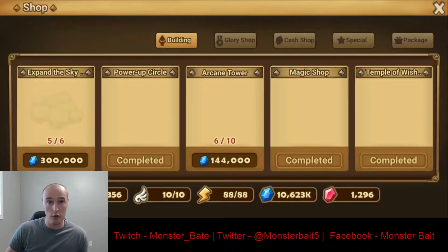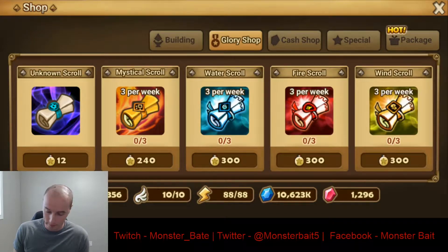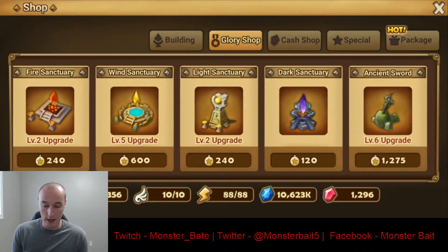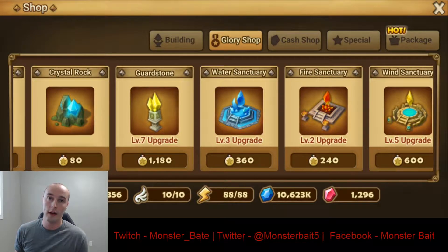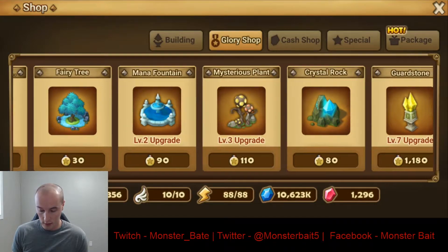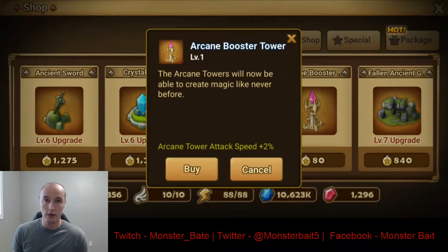I'm going to start out by showing you where the Glory Towers are at. Inside the Glory Shop, all your Glory Towers are going to be here at the end. Instead of spending your Glory Points on the Scrolls and all the other items in the Glory Shop, focus your points on leveling up these Towers. There are certain Towers you do not have to level, like your Arcane Booster Tower, which is only going to be effective inside the Arena.